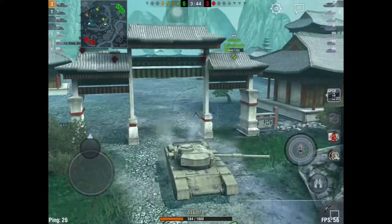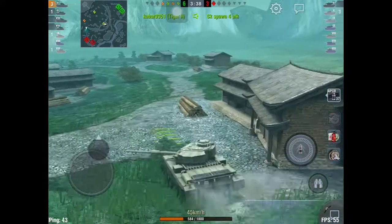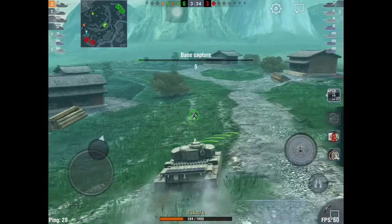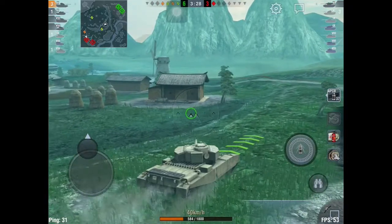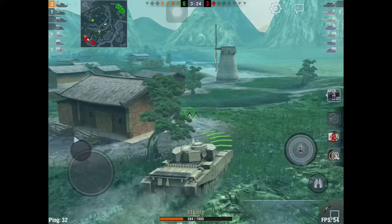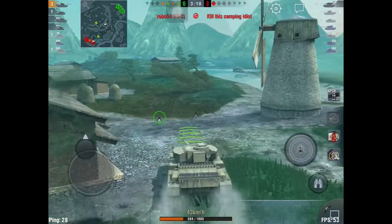On PC this tank is really unpopular because it has a 40 kph top speed which is quite terrible, and that's understandable because PC maps are a lot bigger — most PC maps are about 1000 by 1000, so that's a long ways to go at 40 kph. But on Blitz it has the same speed, so the top speed isn't actually that big of a problem.